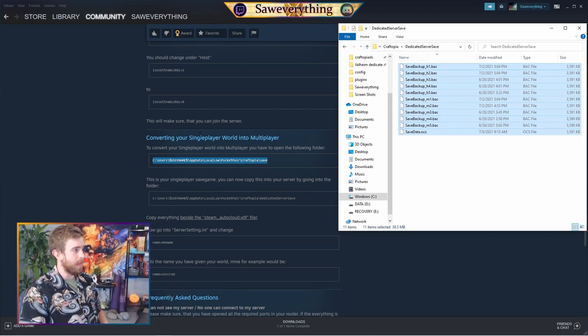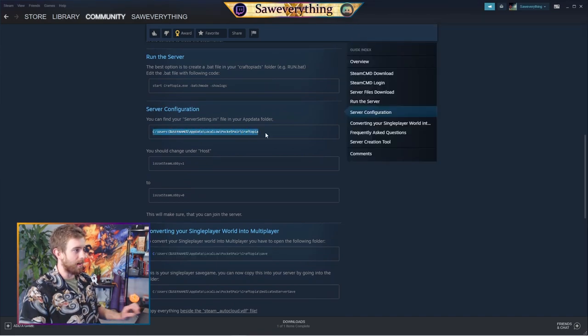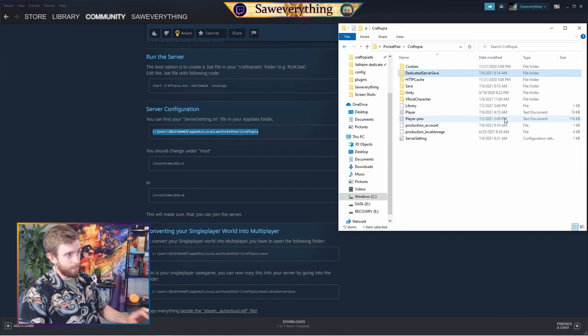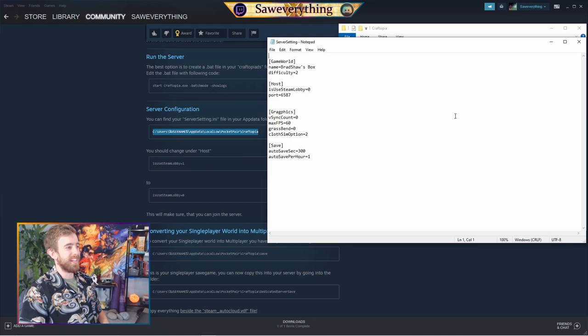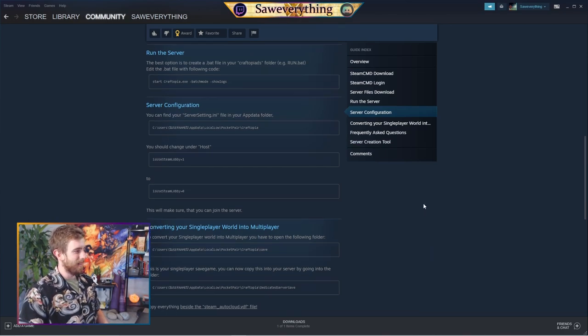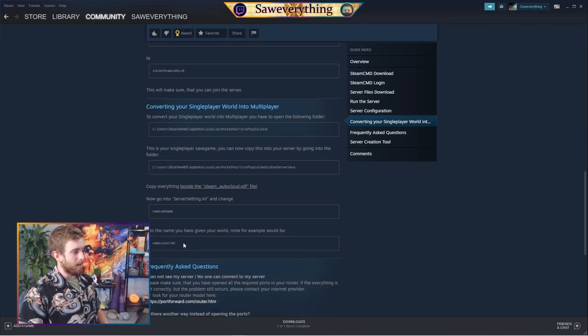Once you've copied and pasted all the save and backup files into the dedicated server folder, navigate back to your server_setting.any file. Control C the path, Control V into File Explorer, then double click the file. Under 'game_world' you have to change the name to the exact world that you want to copy over. Make sure it is spelled verbatim — capitals, spaces, punctuation, everything verbatim. Now whenever you log into the server it should be identical to your single player world.